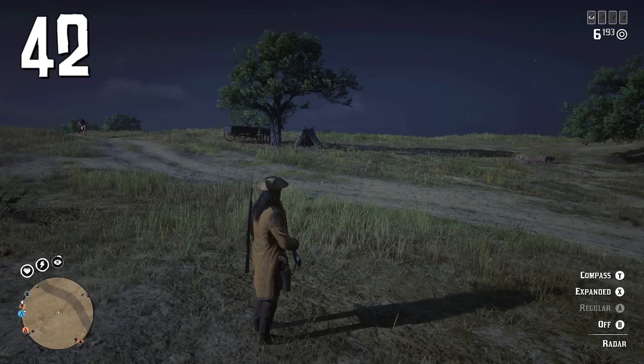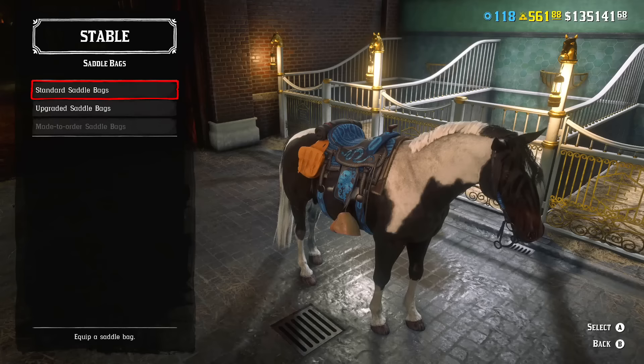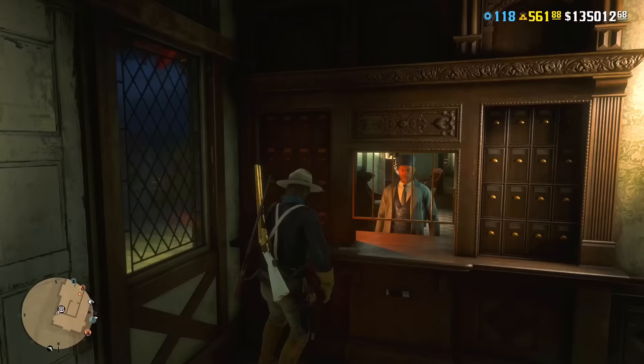Turn on the expanded minimap in settings, or in-game by pressing the down arrow on your controller. Buy the Collector's Saddlebag — it's the only saddlebag that lets you carry five outfits on your horse.